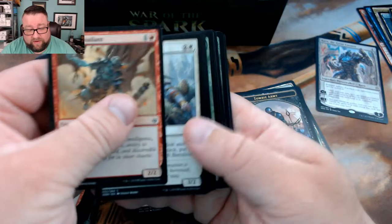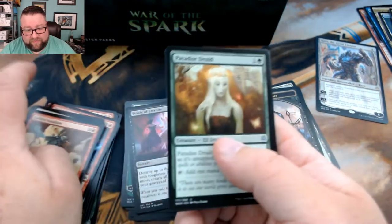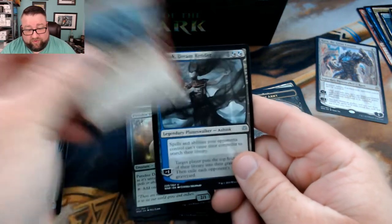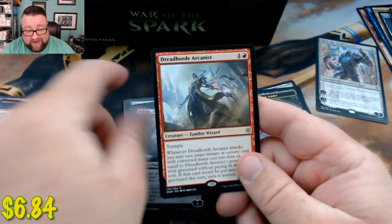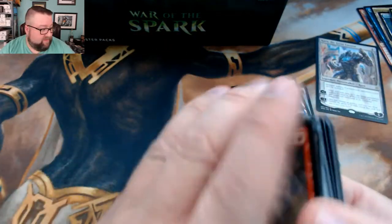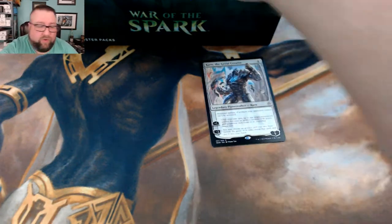Skip, skip, skip — I don't think there's anything. We got Paradise Druid, Dread Horde Twins — that one did some work. Hey, Shock — that's another good one. And then we got a Dread Horde Arcanist. Like I said, these are going into the build-the-pack box; we'll put them aside and then we'll see what else we can open.